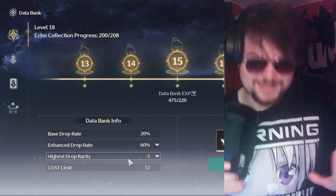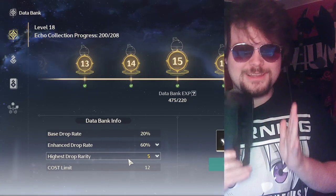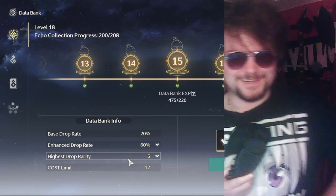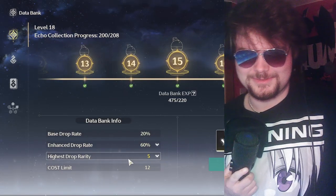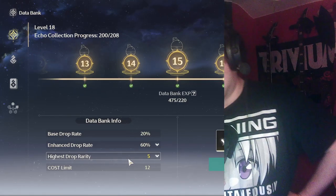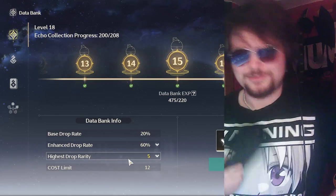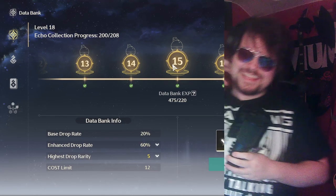Warning: don't level up purple, blue, or green echoes — only level up legendary echoes. We don't have that much echo XP in this game right now; it's kind of scarce. For me right now I only have one character with full echoes and I'm out of XP, so I can't build echoes for other characters. Just wait until you get to databank level 15 and then start leveling legendaries.